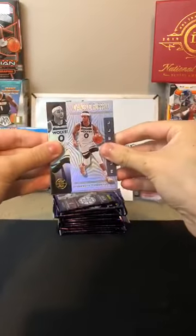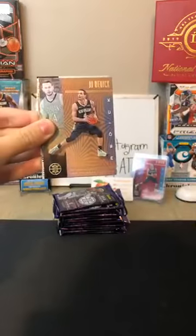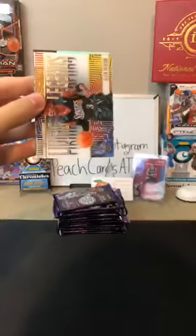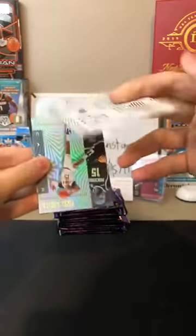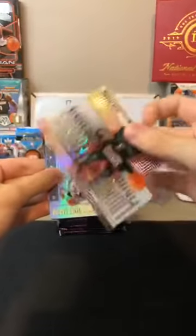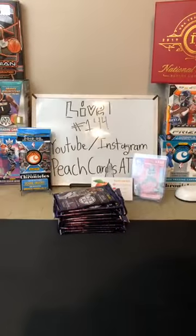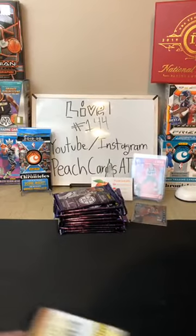Next pack — D'Angelo Russell for the Timberwolves. Simmons for the Blazers. JJ Reddick again for the Pelicans — this is a bronze. Two JJ Reddicks, a lot of Reddicks there for Jared. An acetate of Allen Iverson — Living Legends — that's one of the acetate cards. Nice card there for the Sixers. That's what the acetate looks like — you can see the back as well; they're just kind of see-through cards. We got a Vince Carter for the Hawks, along with an Isaiah Roby for the Thunder.